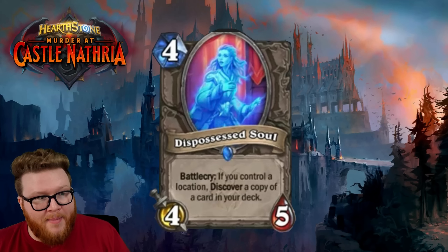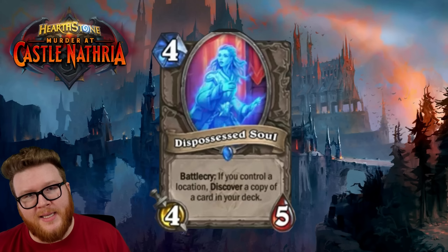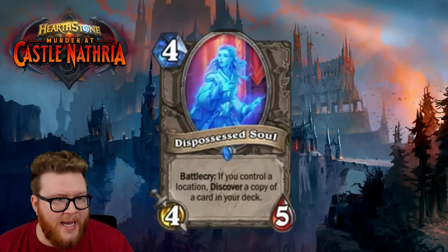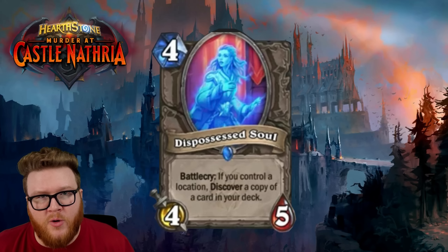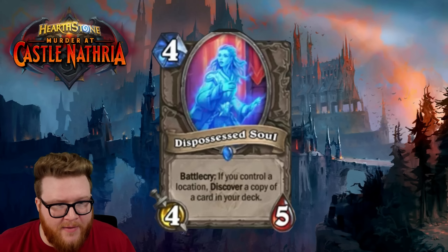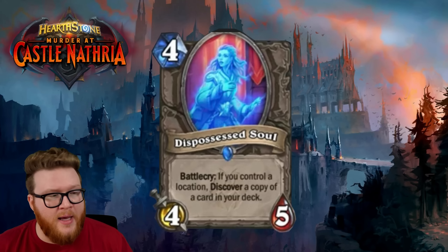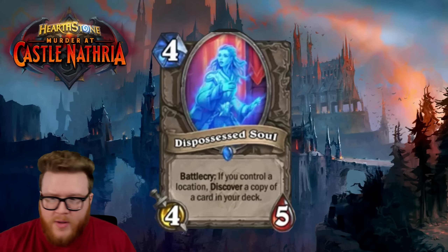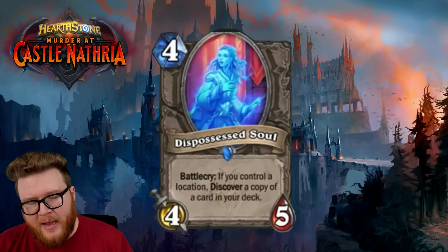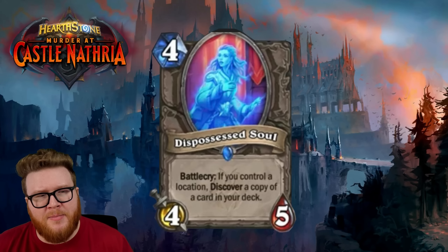Since this is a neutral card, there are lots of opportunities both now and in the future for decks to use it. It has a pretty powerful effect — getting extra copies of things you care about in your deck, say a legendary where you'd normally be limited to one. That can be really impactful for high-output cards. We see that with Moonlit Guidance in Druid — that card is absolutely everywhere now.